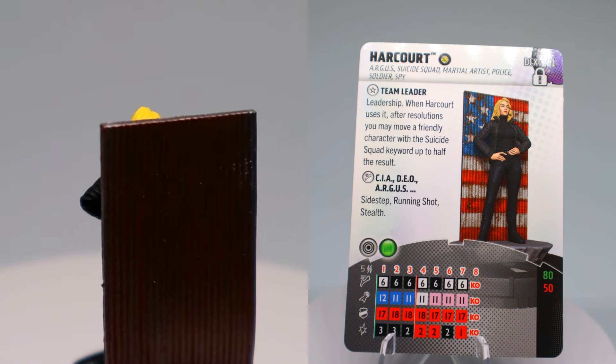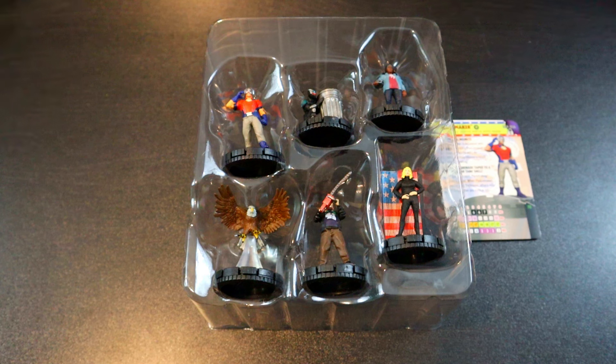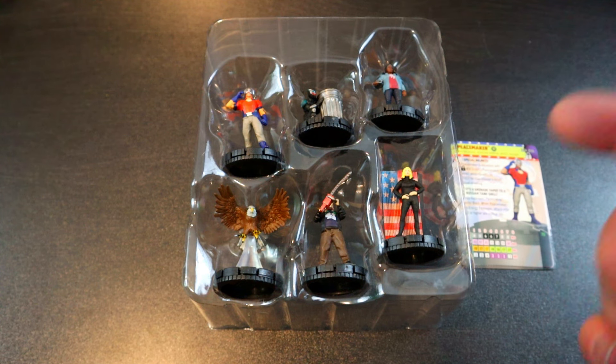That's pretty much it for this unboxing. All these figures look great — the sculpts are awesome and the dials are all great. They make a really awesome team together and work well right out of the box. If you play Harcourt at her low dial, you have about 295 points ready to go — you can put the helmet on Peacemaker for free and still have 5 points left for another equipment, like maybe Bucky's Arm on Vigilante. They represent all the characters from the show really well, and the dials back it up, which is the most important thing.